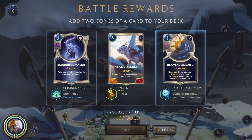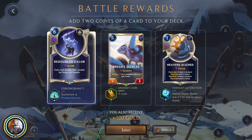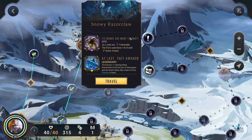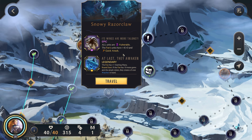I should have this at the start of the game — create a random card in hand. Four-cost stun and two or less power — that's pretty much never going to happen. So I think we need to go for the Redoubled Valor. Snowy Razorclaw — this one will be rough. All units have vulnerable. The foe's units have four power and quick attack. At last they awake.